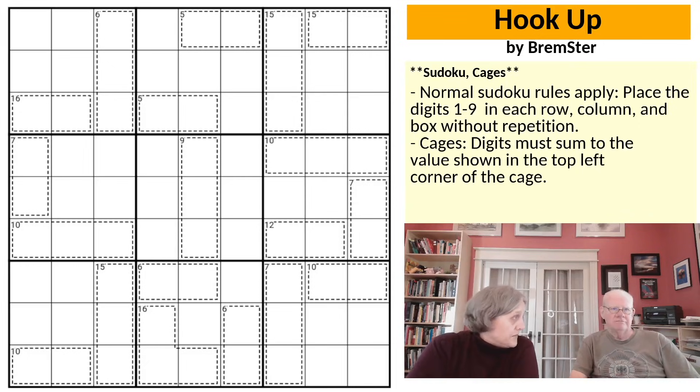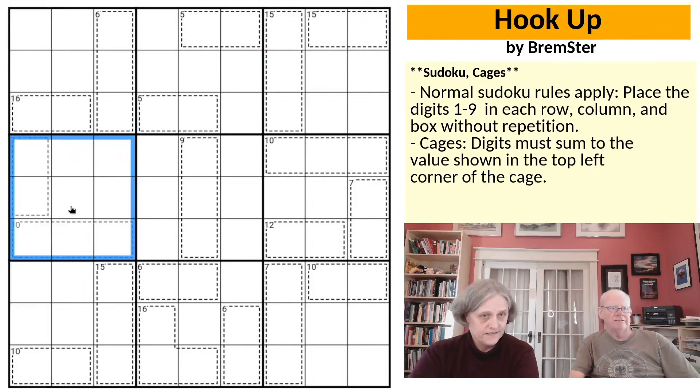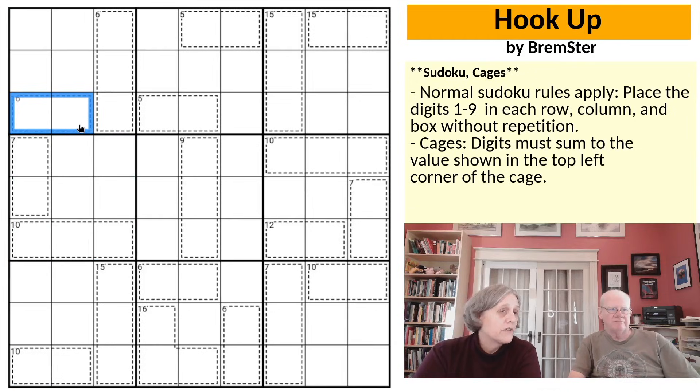The rules are pretty simple. Normal Sudoku rules apply — every row, every column, and every 3x3 box has to contain a complete set of the digits 1 through 9 without repetition. We also have cages: digits in cages sum to the number in the top left corner of the cage. None of these cages extend outside a single box, row, or column, so digits wouldn't be able to repeat anyway.